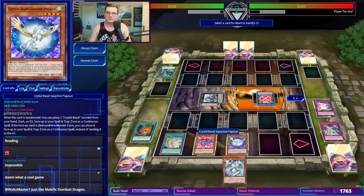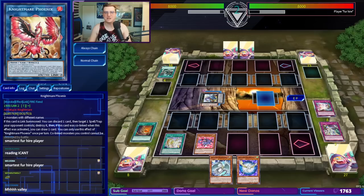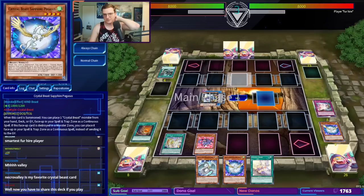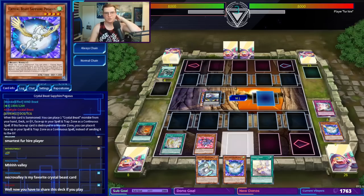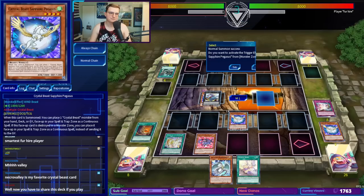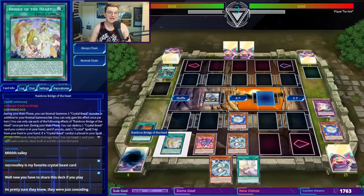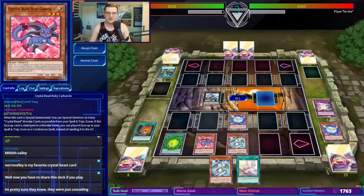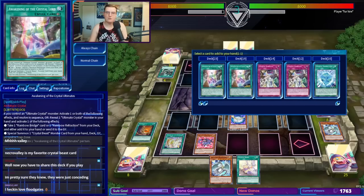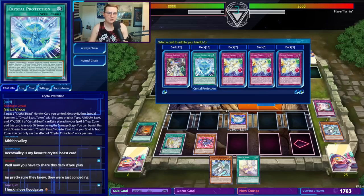If that's a pass, great news. We can use Conclave here. We're going to return the Pegasus to hand and bounce the Nightmare Phoenix. Should be a hop, skip, and a jump to lethal here. We'll draw for turn — oh my god, Crystal Bond. We'll detach one of the Pegasuses, switch this to attack, and Normal Summon the Crystal Beast Sapphire Pegasus, then activate the effect. That's going to allow us to equip our last remaining Rainbow Dragon from deck — doesn't actually do anything here. We're going to activate Bridge of the Heart, start popping that Rainbow Dragon, so we can get from our deck to hand. There's not really anything left that I want. Crystal Miracle is a good card.